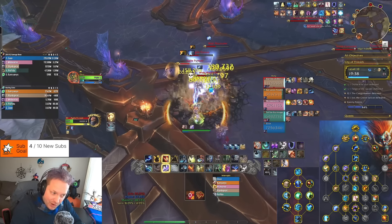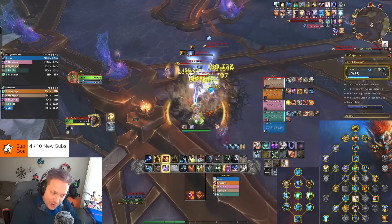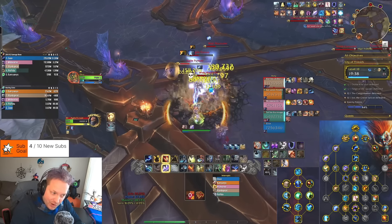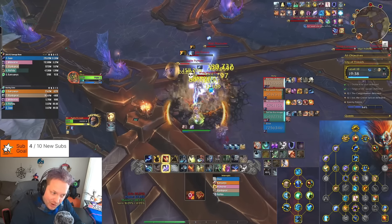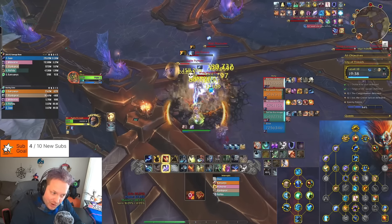Looking at the damage breakdown: earthquake, chain lightning, and ancestors made up the top sources. The ancestors did 14.4% of our damage, and they're also adding roughly 8% more damage to Earthquake and Earthshock, which is hard to calculate separately. The Elemental Blasts cast by the ancestors are counted in their damage, but the buffs they give from Elemental Blast are hard to quantify — they're providing a full Elemental Blast buff with really high uptime. Some of this is genuinely difficult to calculate cleanly.